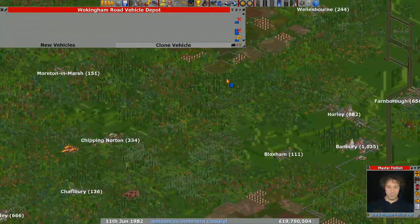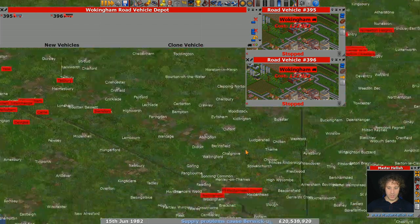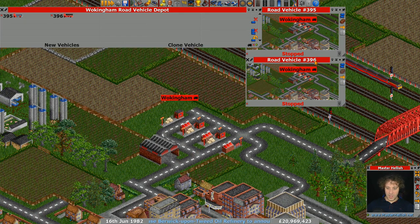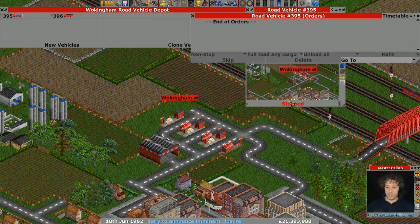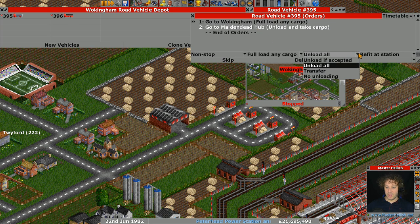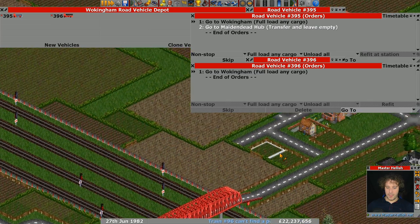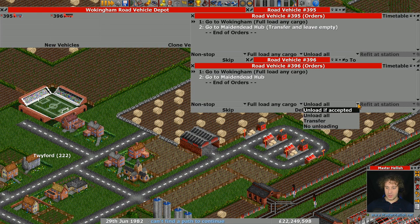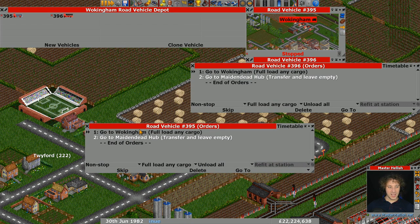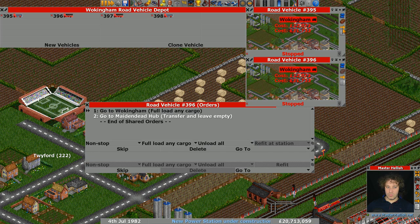Let's make sure we've got a depot at each end. We'll nip up here and borrow some recent vehicles we made — clone that one and clone this one. Let's delete all the orders, tell them to full load here, and then transfer at the destination. It's a relatively short distance. Let's go with four road vehicles each way.